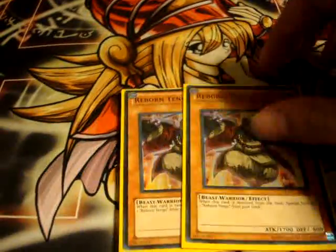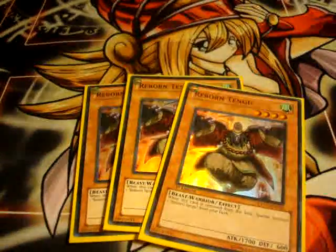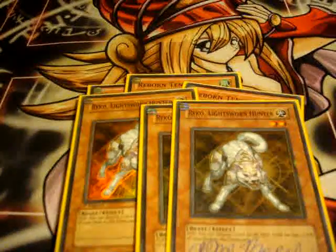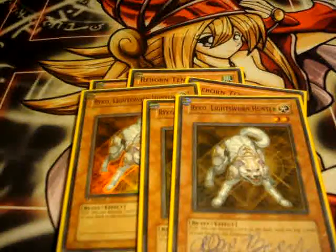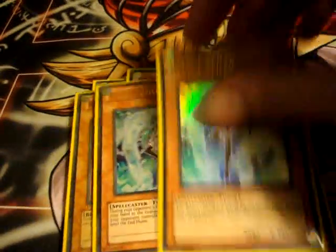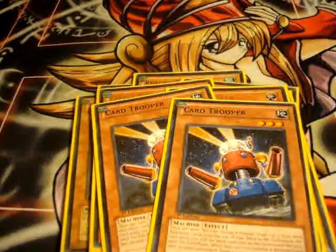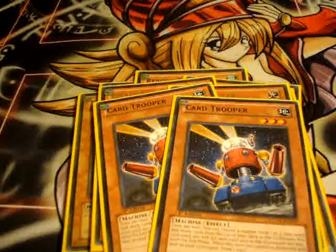First, I run three Reborn Tengu. I run three Rikos for the milling for Black Luster Soldier and Chaos Sorcerer, and it just destroys one card in the field — amazing card. Two Effect Failers. Two Card Troopers — more milling for that Black Luster Soldier, Chaos Wizard, even Plants too.